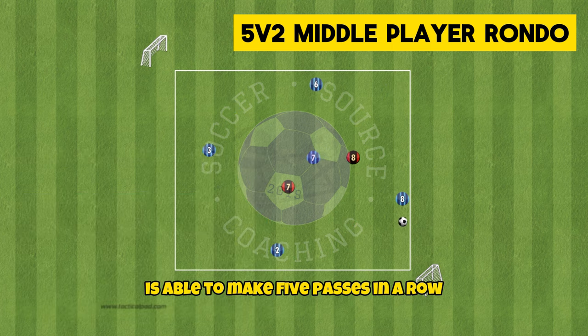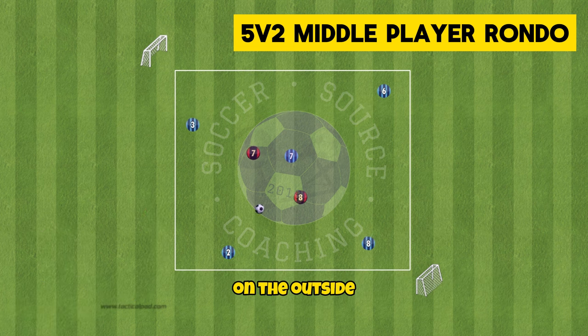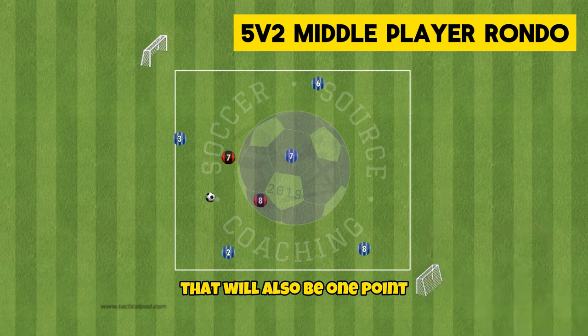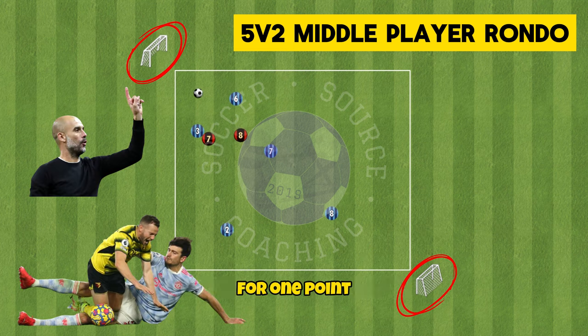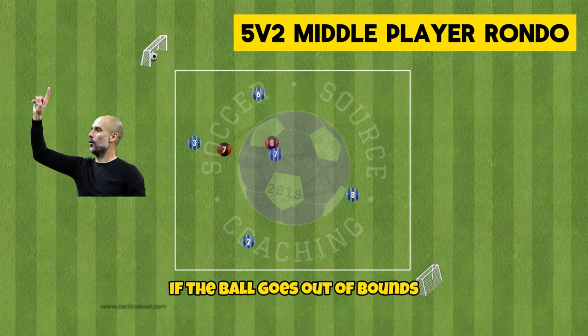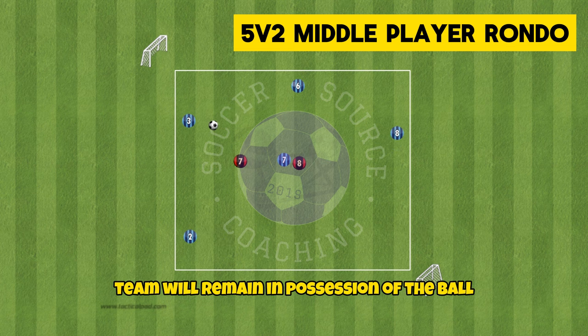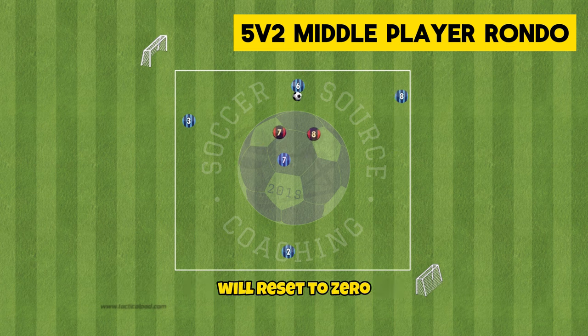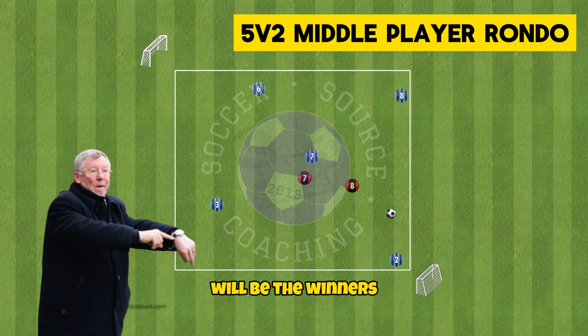If the possessing team is able to make five passes in a row they will get one point, and passing it to a different player on the outside will also be one point. If the defenders are able to win the ball back they can score in the goals for one point, or they can get a point if the ball goes out of bounds off the possessing team. If the ball goes out of bounds off the defending team the attacking team will remain in possession however their pass tally will reset to zero. The team with the most amount of points at the end of the round will be the winner.